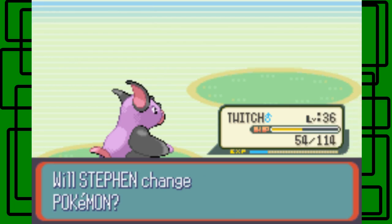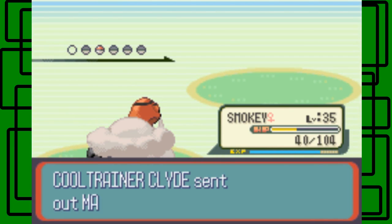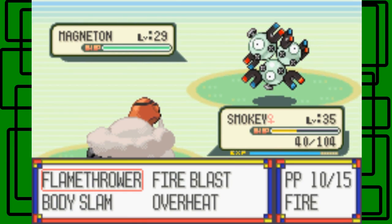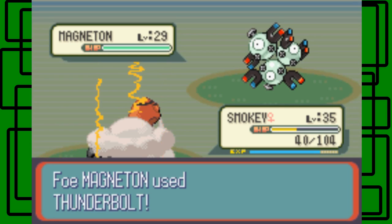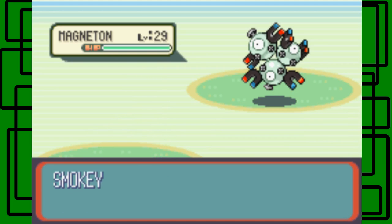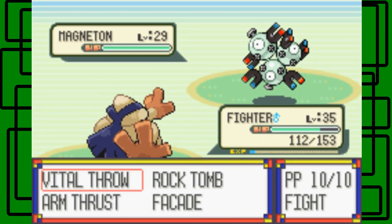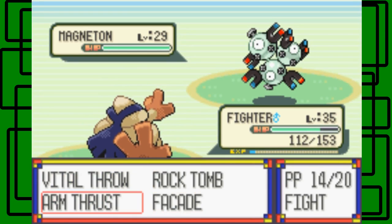He's about to send out Magneton. We'll switch to Smokey, because Smokey has Flamethrower and it's super effective on Magneton. This Magneton is level 29 and genderless. Oh — Thunderbolt! Smokey, stand strong. Nope — Smokey fainted. Okay, we'll go to Fighter then. I could've healed Smokey, but I was careless. I'm sorry.